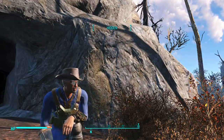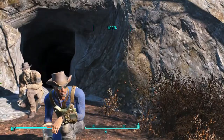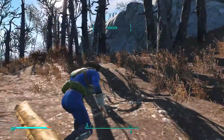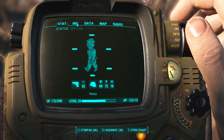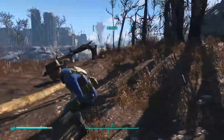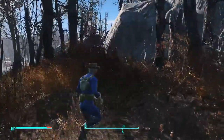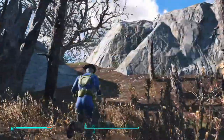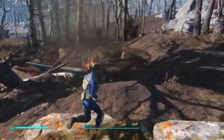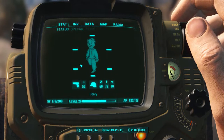Hi guys and welcome back to the official Gaming Empire and my Fallout 4 playthrough daily videos. We just shot an alien right in the face — I don't know where we shot him — but he died and we got ourselves the alien blaster pistol, which looks great and we should test it out. We need to do the main quest further and have a look at the vault we encountered. We should probably do the vault first.